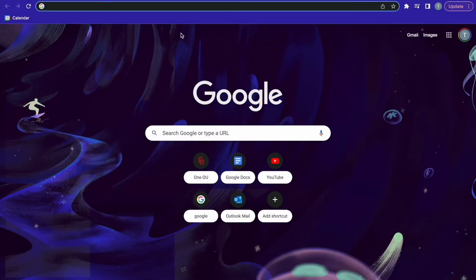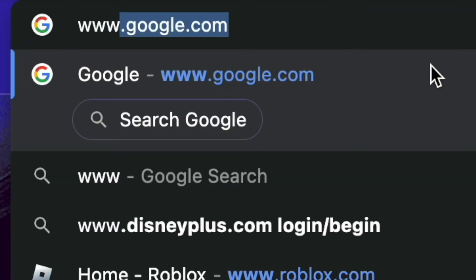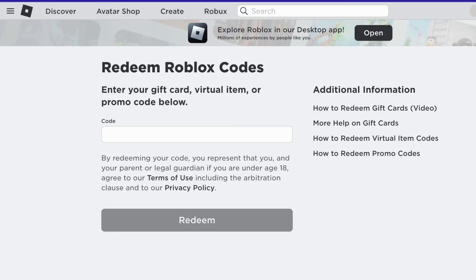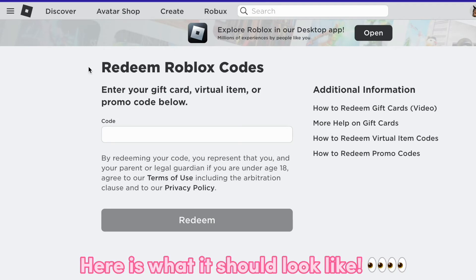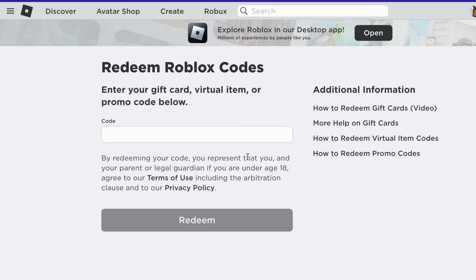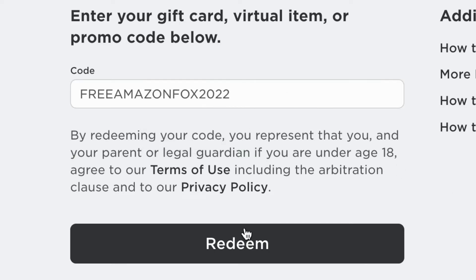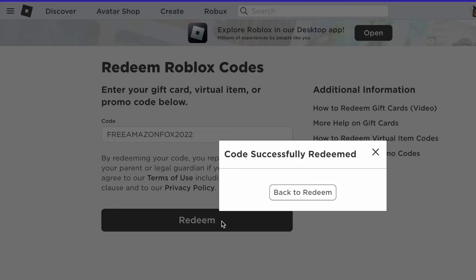For the next free item, go to Google and search up www.roblox.com/promo codes. Here is what it should look like. Type in the code FREEMIZONFOX2022. Let's redeem it. Yay!